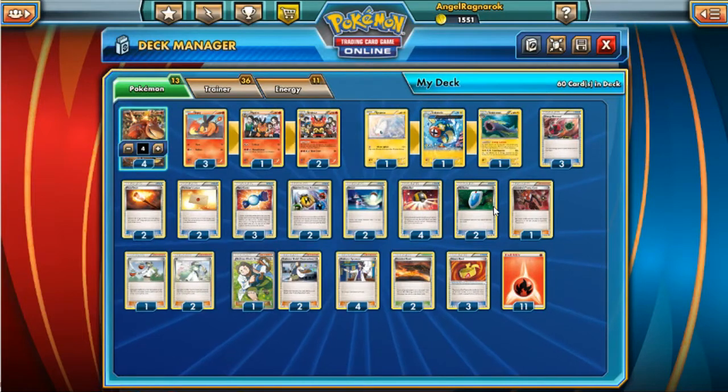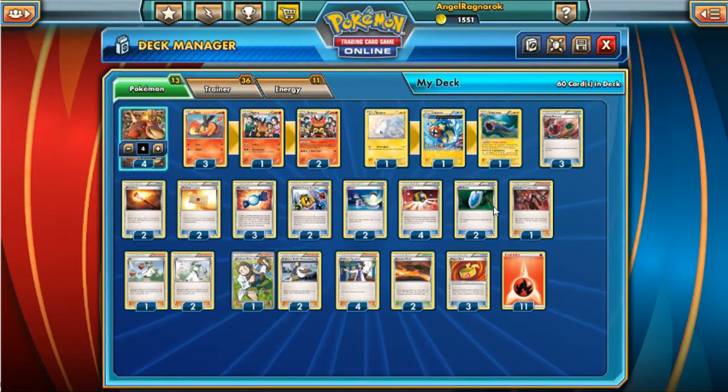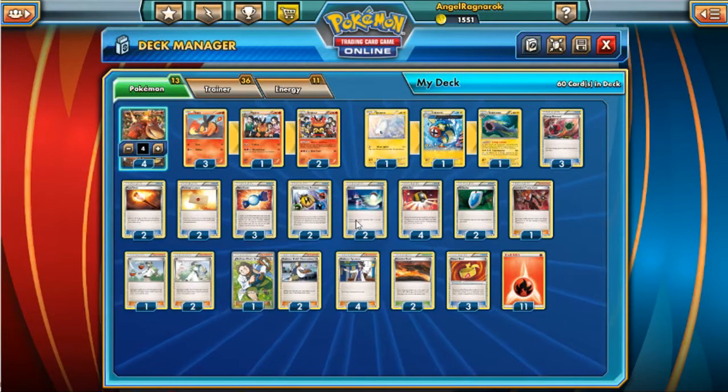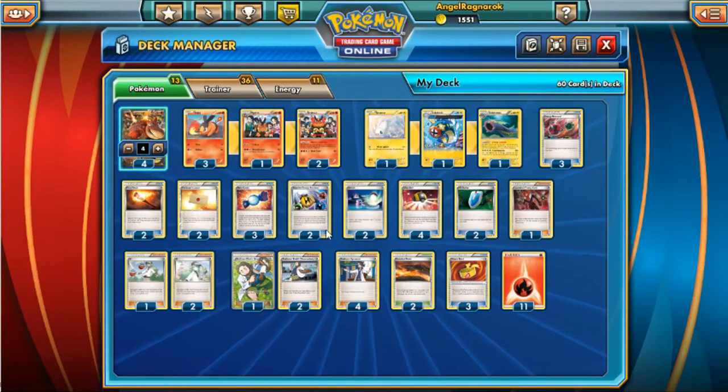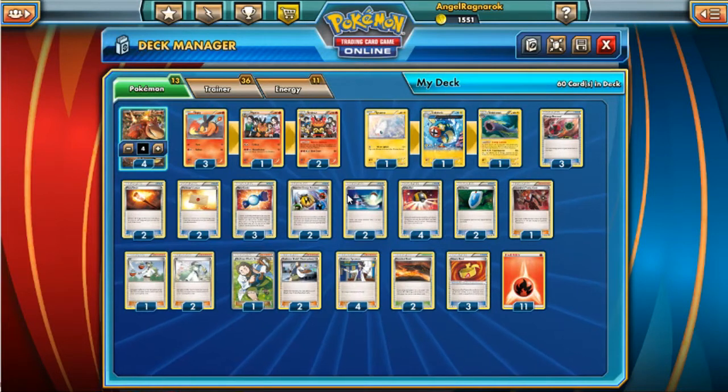There are other cards you can run — if you want, you can run Ninetales. He's actually one of my more liked Pokémon in this game because of his ability, which is really good. I'm going to use it in the Rayquaza deck because I need to keep out that Skyfield. Anyway, this is what I keep my deck consistent with. Hopefully you guys enjoy the match — I'll forewarn you, I prolonged it a bit because I was being hasty and made a couple mistakes, but hopefully you get the general idea of how this deck runs.